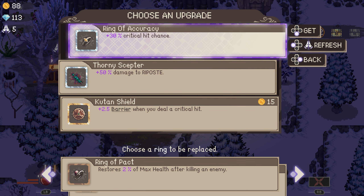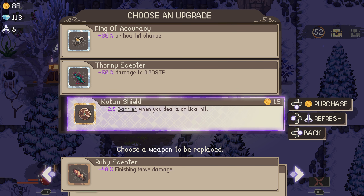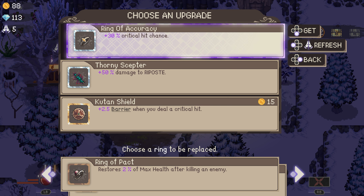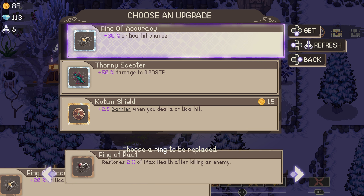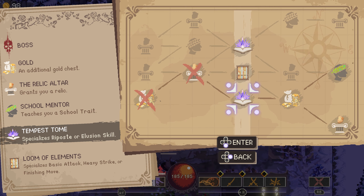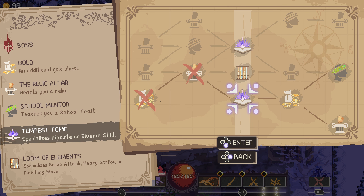I think I understand how this works. It gives you a higher rarity artifact — starts with bronze, then goes to silver at stage two. Barrier when you crit is kind of tempting, but I'll take the 30% crit chance. I might stack gold — 50% crit chance sounds busted. I'm going to delete this; I don't care about the healing, I have self-healing anyways. Upgrading the illusion skill sounds fun, and then going to gold probably.